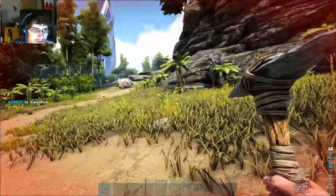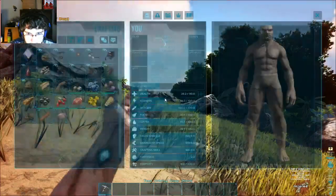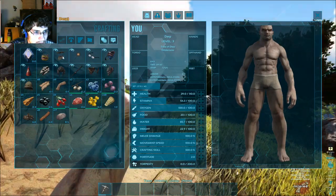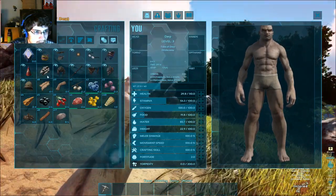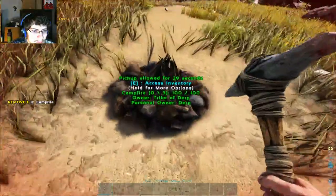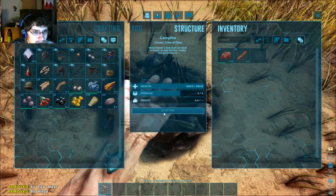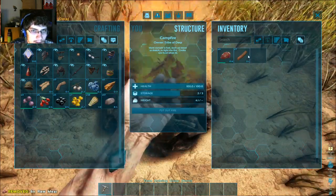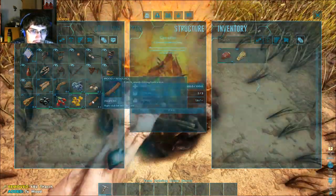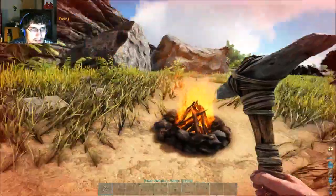I've gotta eat something, gotta get my health back, otherwise I'm going to die. Don't hit it — no, give me the wood. I need the wood for now. I'll throw that in there. Thatch is pretty easy to come by and it's not real heavy.